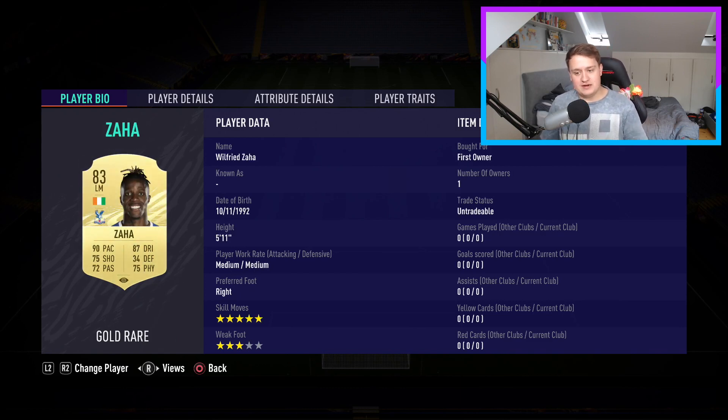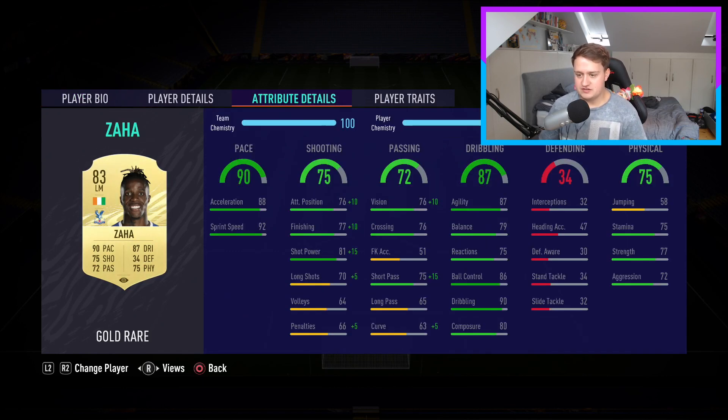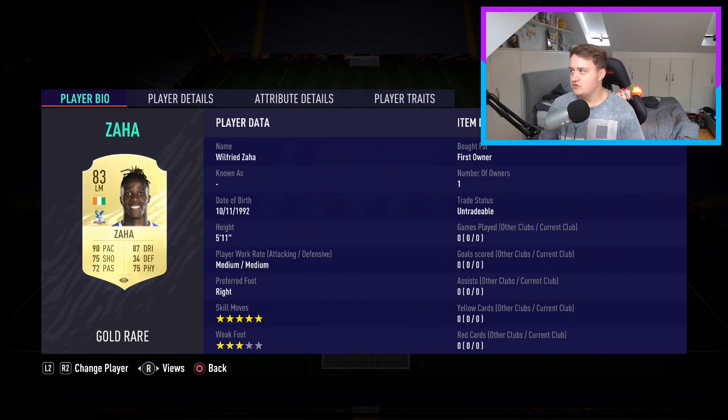Moving on to left mid — who we're playing at left attacking mid is Wilfried Zaha. Five-star skill moves, lovely. Three-star weak foot, but it doesn't really affect me because I'm either putting it in the far post or near post with the right foot. Medium-medium work rate isn't ideal — I'd prefer high-medium — but this card looks very juicy. His shooting is brilliant, especially shot power with the chemistry style on. Physical is fantastic with good strength and aggression. He has flair and technical dribbler traits, which is always great.